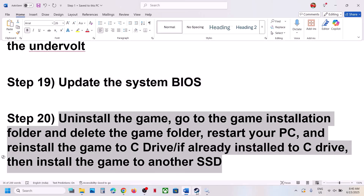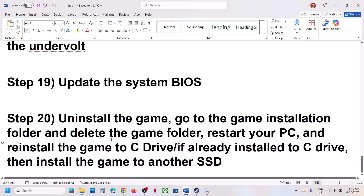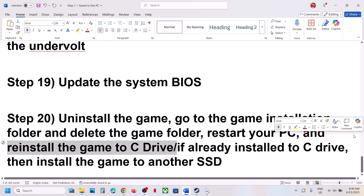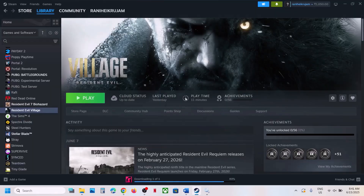The final step is to uninstall and reinstall the game to a different drive. Uninstall the game, go to the installation folder, delete the game folder, restart your computer, and install the game to the C drive. If it is already on the C drive, try installing it to another SSD. One of the steps shown in this video should help you run the game successfully on your Windows computer. Thank you so much for your time — please like this video and subscribe to my channel.